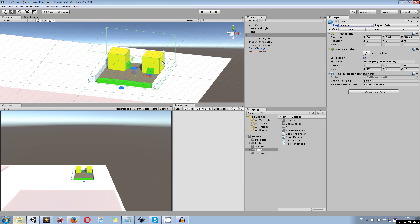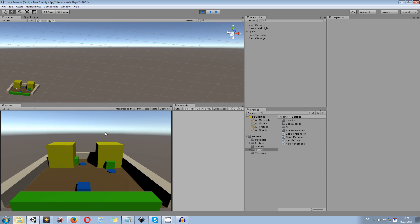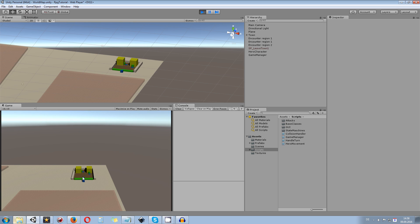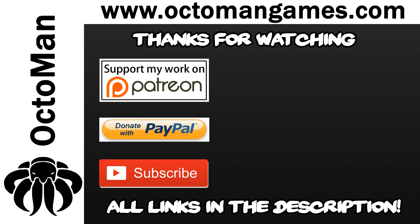Now we can go over and test this. I just dragged the encounter region a bit so I don't run into any battles. Moving my character into the town — once we hit the teleporter we enter at the correct spawn point, and when leaving the town we end up at the correct spawn point on the world map. That's everything I wanted to cover. Thanks for watching the tutorial, I hope you enjoyed it. Don't forget to subscribe, like the video, and feel free to become my patron or donate via PayPal to support the channel. See you in the next tutorial, bye bye.